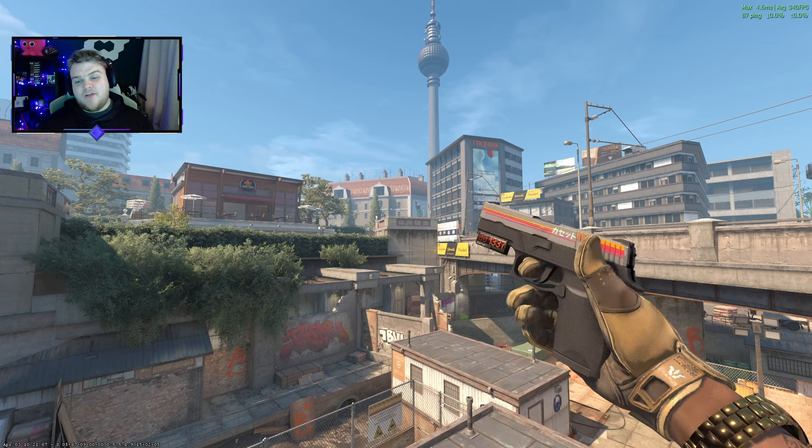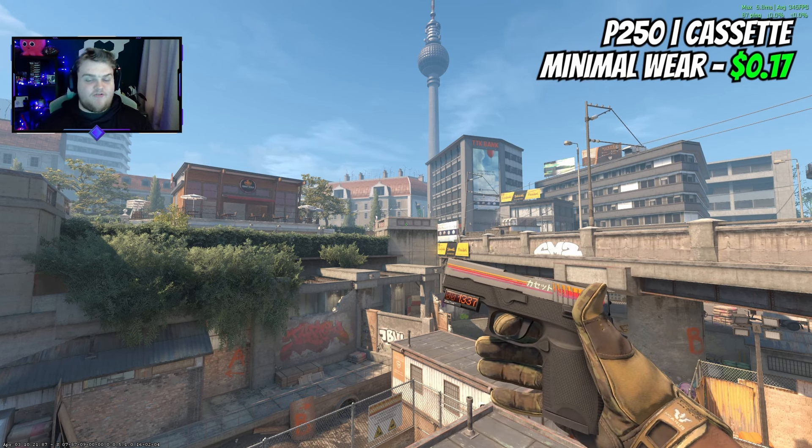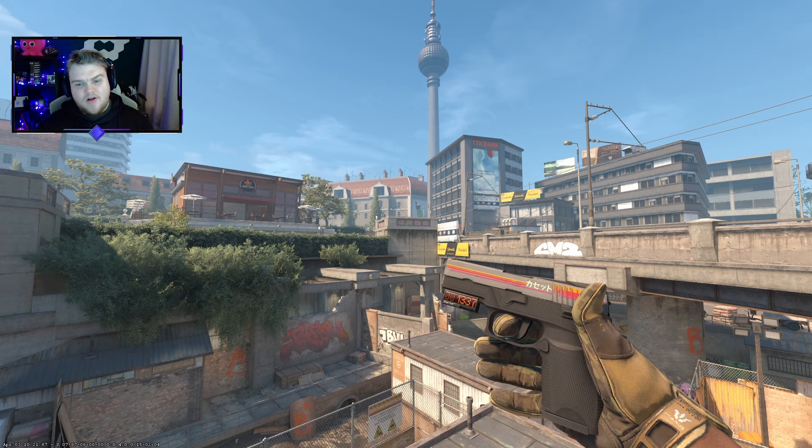The P250 actually has a great choice in the Cassette. The Cassette used to be a heavily purchased P250, and it's now a little bit slept on and underrated. But at $0.17 in Minimal Wear with a StatTrak counter — it looks clean.